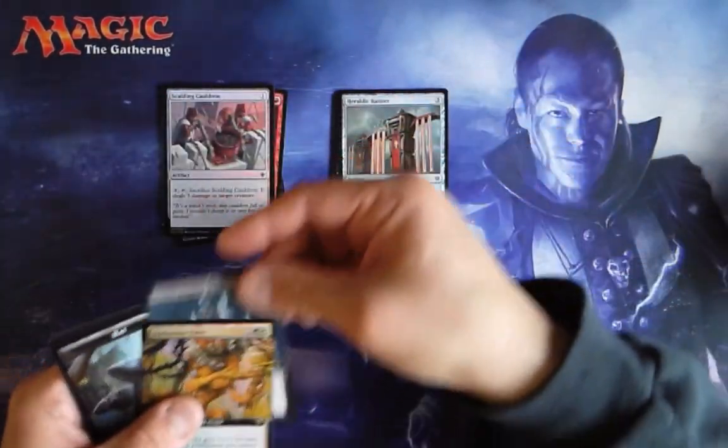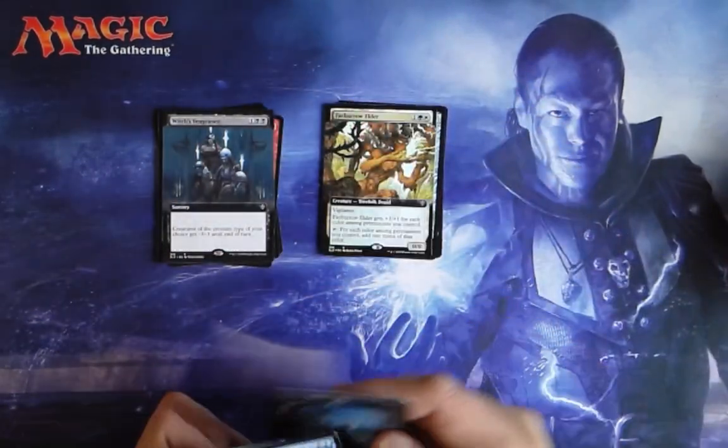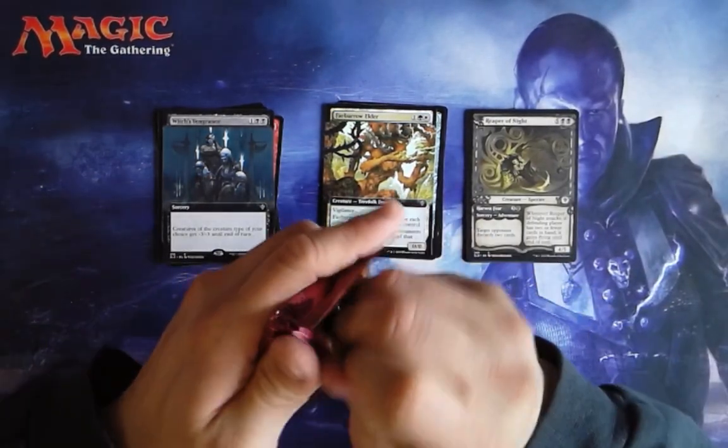Here's our non-foil extended art, foil extended art, and then our ancillary stuff. That was pack one.